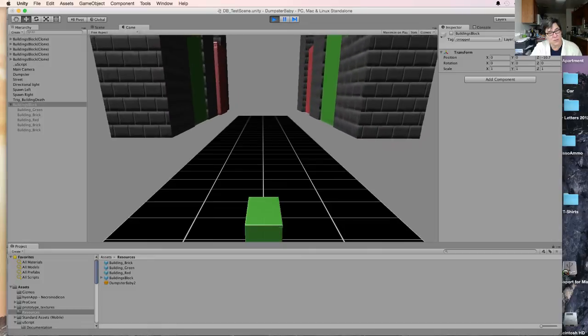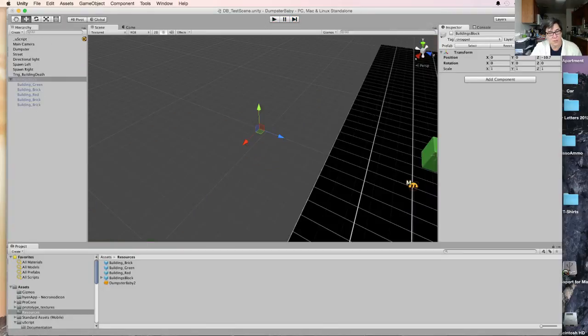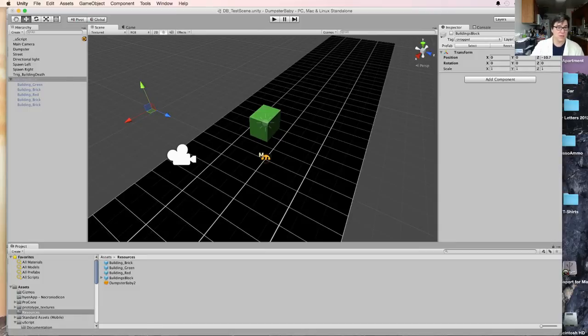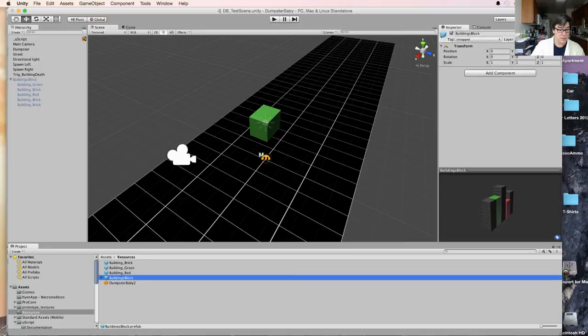I thought I was just going to change one thing and only get buildings on the left side, so I need to go back and look at that. In the meantime, let's look at the building block — just do this at zero, because it's going to spawn it at that point.